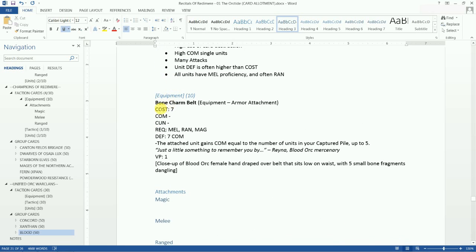The first piece of equipment is the Bone Charm Belt — an armor attachment that anyone can use. It costs seven and has a defense of seven. The attached unit gains combat equal to the number of units in your captured pile, up to five. The image is a close-up of a blood orc female hand draped over a belt with five small bone fragments dangling — it's like notches on the belt. The more opponent units you've brought down, the stronger you'll be.